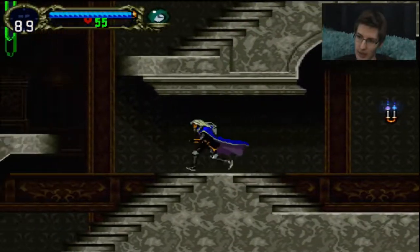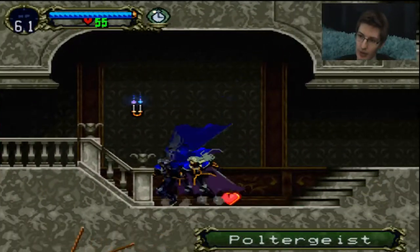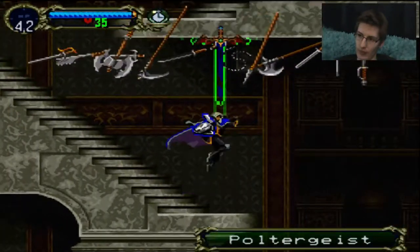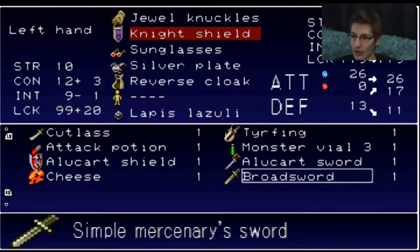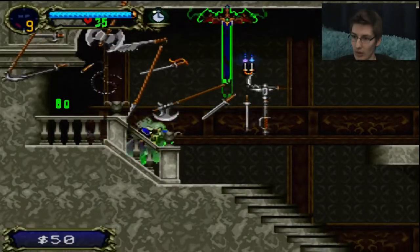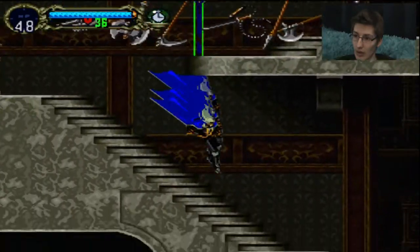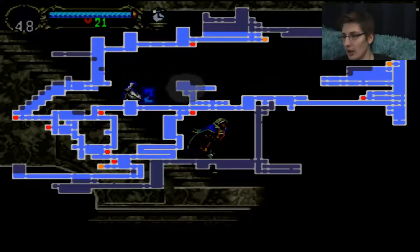Now in order to get the sword I need the mist, so I'm going to have to do the entire Coliseum. I might not even be able to get the sword stuff done in this episode. Even in slow motion this guy's kicking my ass. Where are those turkeys I've been stocking up?